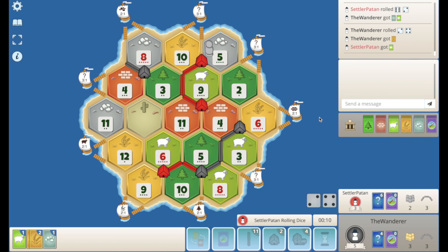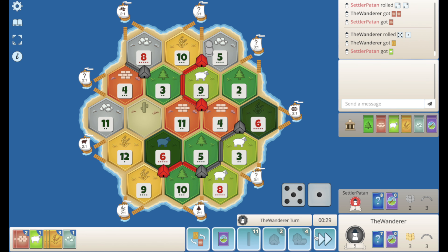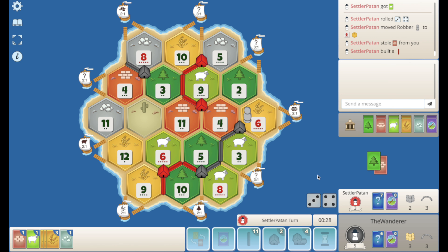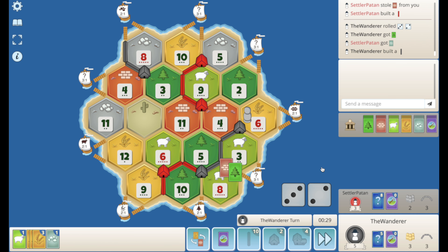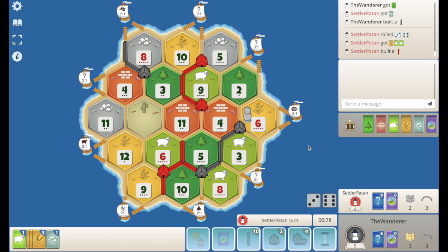Now let's try and work towards this city. 4s are always good. Another 6. Damn, he rolls a 7 — should be blocking my ore here. Interesting. He's going to go to the wheat port now I would assume. We get a wood. Let's just go straight up to the ore port, doubling up on the 8. 9 rolls. The 9s have been pretty solid for him. I'm looking for more 8s — I need the 8s to start coming in.